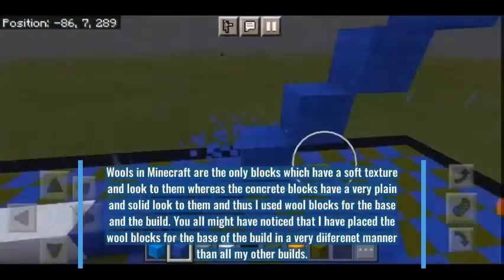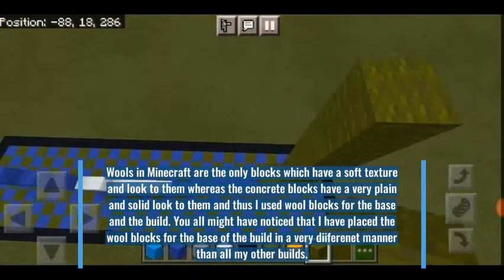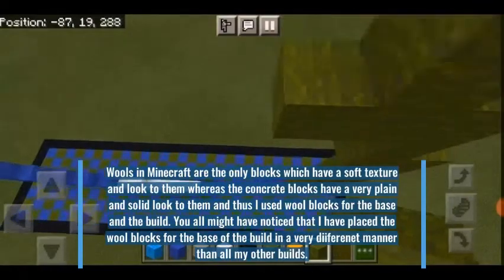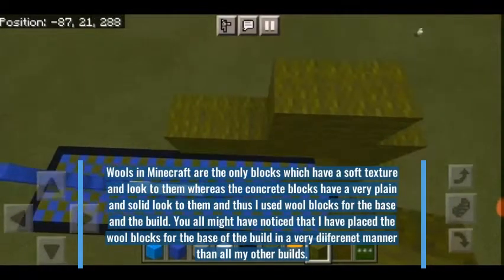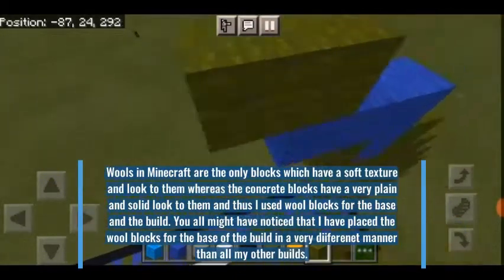Wools in Minecraft are the only blocks which have a soft texture and look to them, whereas the concrete blocks have a very plain and solid look to them. And thus, I used wool blocks for the base and the build.